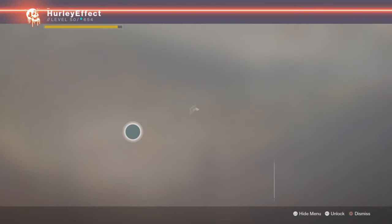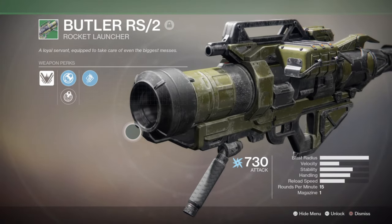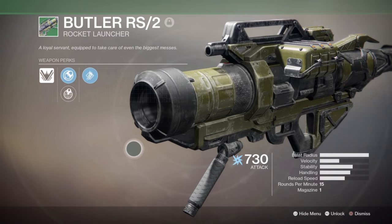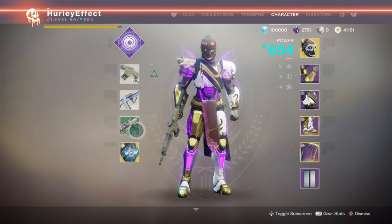And then in our heavy, we don't have a white heavy weapon. It would have been the shotgun, but with the weapon slot changes now that's all different. So instead we got a green launcher, the Butler RS2. Lots of blast radius as you can see. Pretty good stats otherwise. So out of the three, this is probably going to be the most reliable anyways.